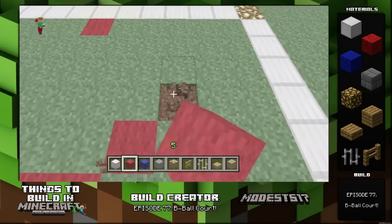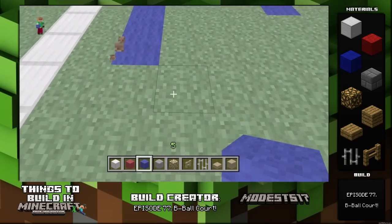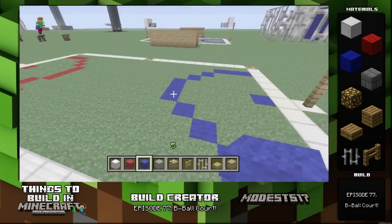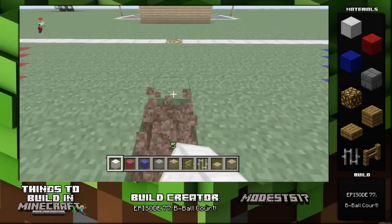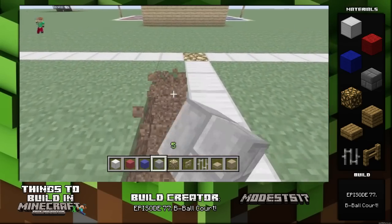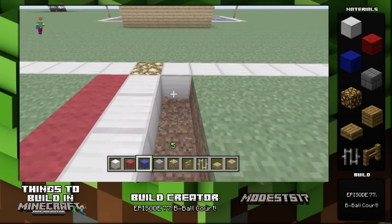Right here is supposed to be kind of like a three-point line — I don't really know, but it's just something to add onto the court to give it a little more detail rather than having it just be an open area between the baskets. Then repeat it on the other side with the opposite color wool. Go to the center, dig out the line, and put a row of iron blocks for the center of the court. Put red wool on one side and blue wool on the other.